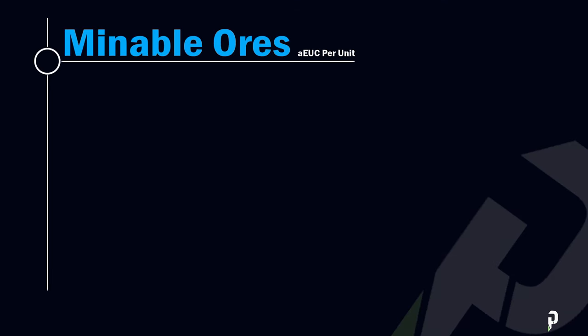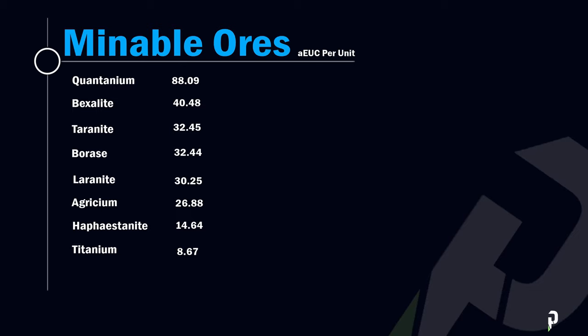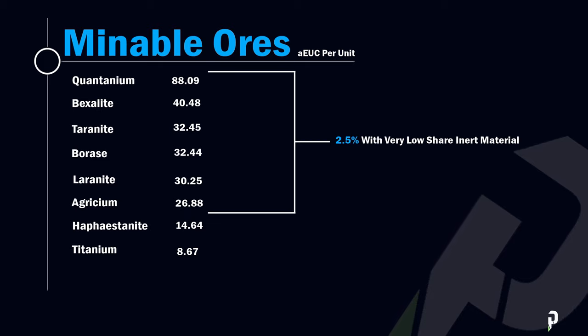Before moving forward, let's go over the kinds of ores you should be looking for to maximize profits. Ultimately, your goal is to find Quantanium, which sells for 88.09 AUEC per unit, though it is relatively rare. Keep in mind these numbers may change as CIG continues to develop the game. Baxillite, Terranite, Boraz, Laranite, and Agrisium are also good choices. When found, make sure the desired ore takes up at least 2.5% of the total rock mass to ensure a decent payout when selling.